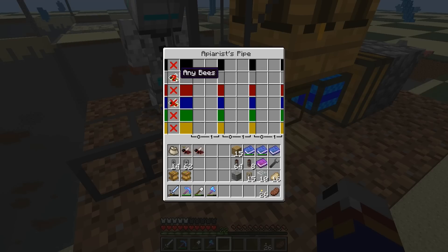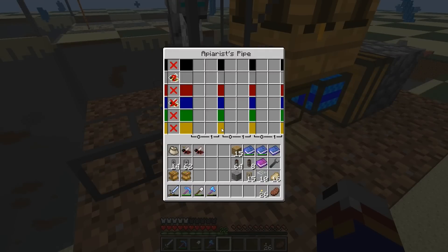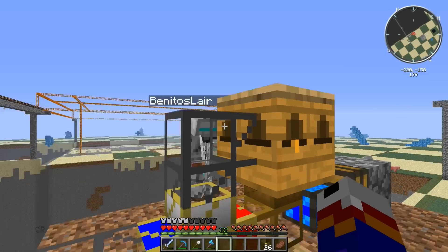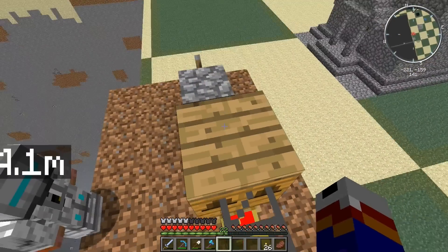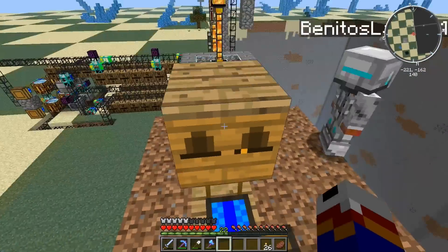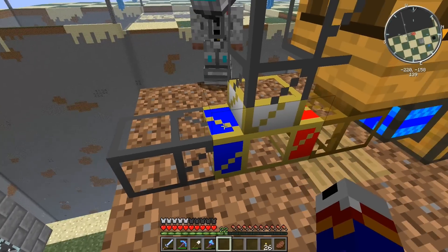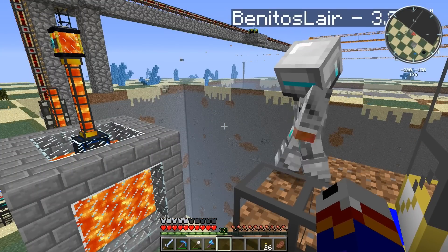What I see is a bee with a question mark and a bee with an X - that's right. And the red one? Red one's closed. So basically the only thing that will come out are the combs and the bees. Bees will just go straight back in, keeping an infinite cycle, and then the blue ones will go to the centrifuge.